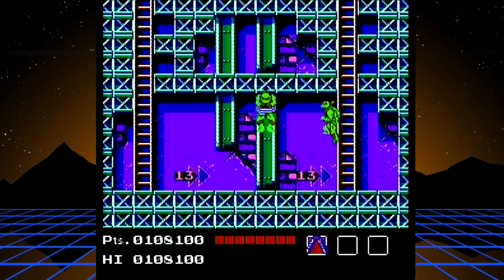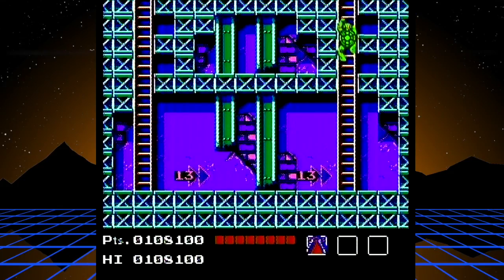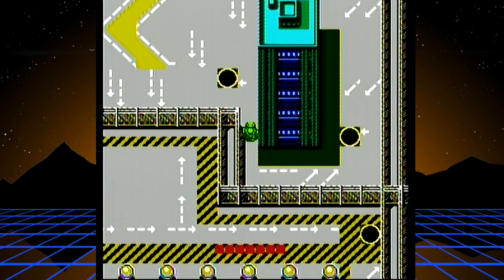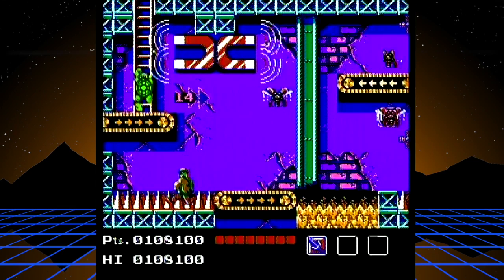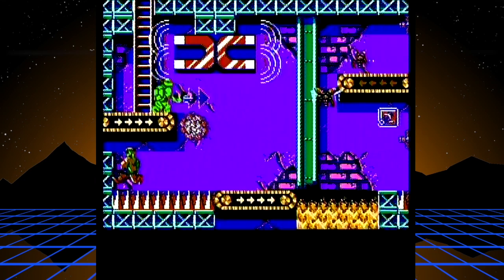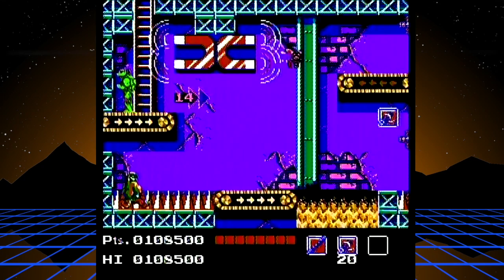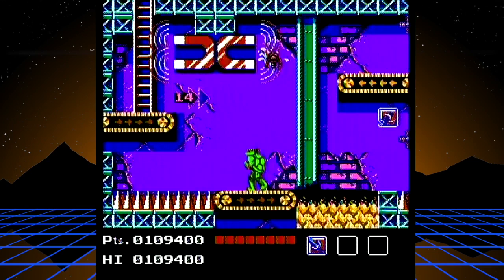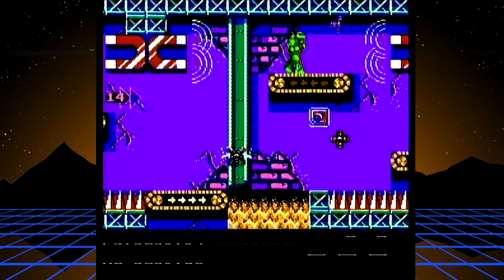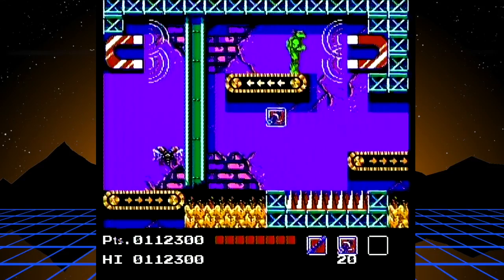Raph is back with full health — perfect. Getting the scroll weapons in this room can be the difference between life and death, especially in the last level. I've beaten this game without them before, but it is difficult. I'm doing this run with them so people trying to beat the game for the first time have a simpler option. I don't know what those magnets do — I just ignore them.